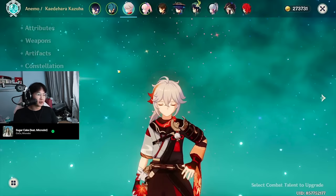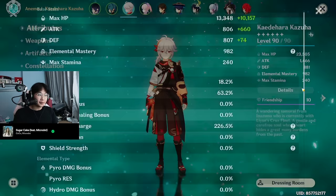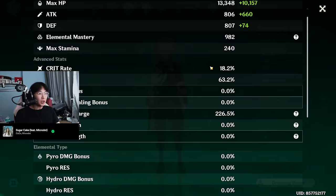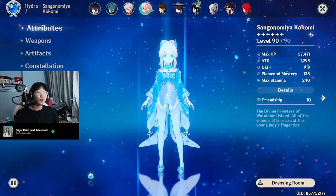Kazuha is running a Refinement 2 Zephos Moonlight. He is Constellation 0. Talents are 6, 7, 8. I don't invest much into my Kazuha here. Artifacts are 4-piece Viridescent Venerer. He has 982 Elemental Mastery with 226% Energy Recharge, so I have completely zero ER problems. I think my Kazuha is pretty solid. Kazuha is very basic — if you're building Kazuha, all you need is ER and EM. It's not that hard.